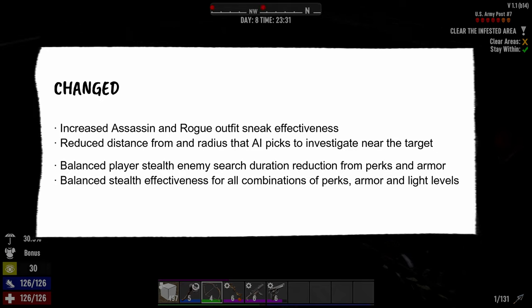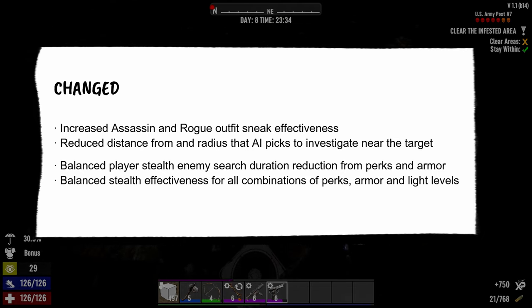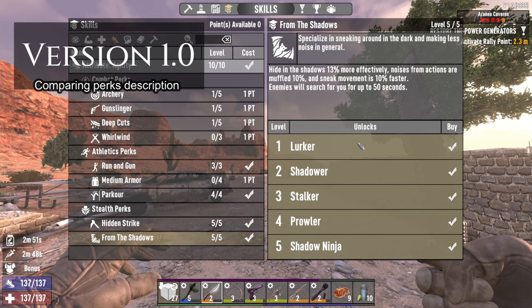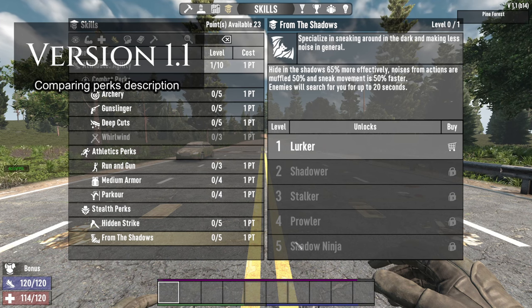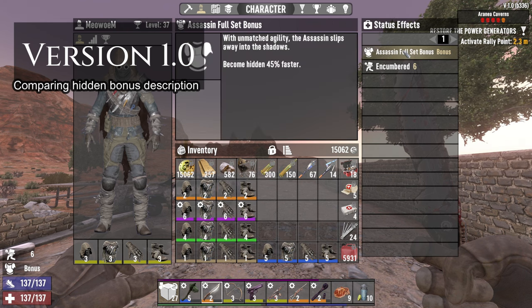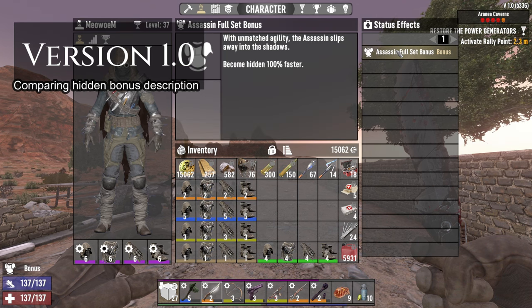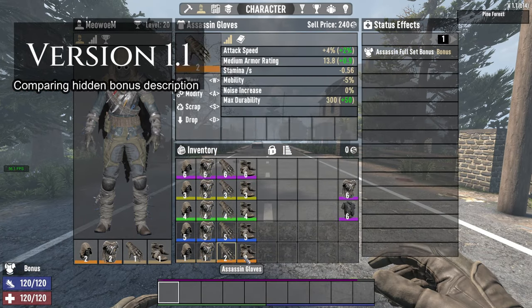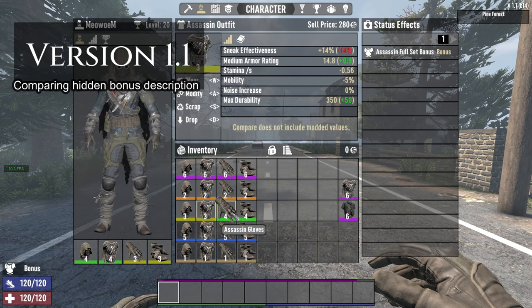Here come the balancing — they balanced player stealth enemy search duration reduction from perks and armor, and balanced stealth effectiveness for all combinations of perks, armor, and light levels. By 'balance,' I mean nerf probably. I tried to compare the two versions and didn't notice any difference in the description for armor and perks, though the armor stats definitely changed. I don't have hard numbers, but trust me, something has changed. I spent a few hours over the weekend testing stealth in this new experimental version.